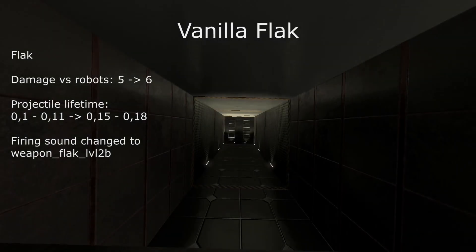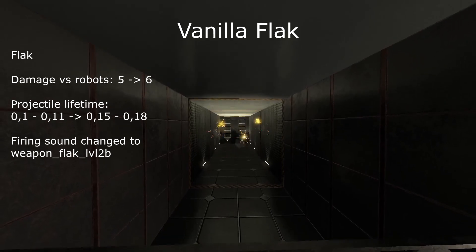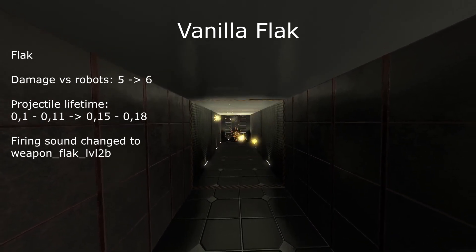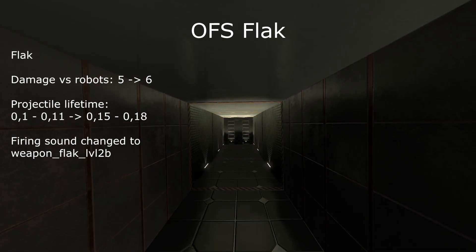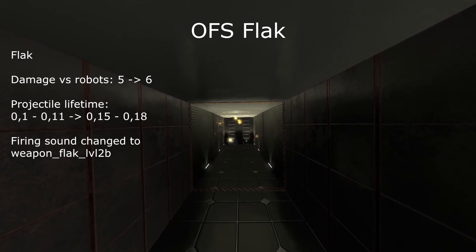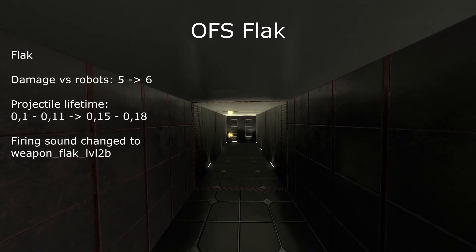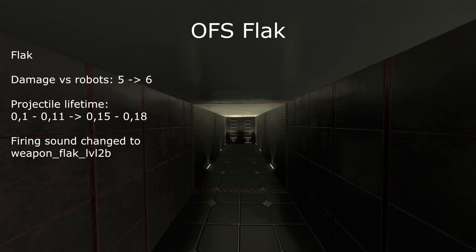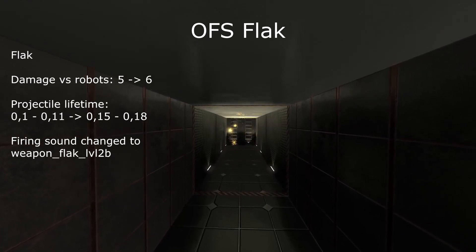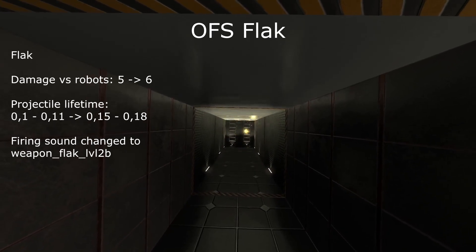The Flac Cannon is now a player-only weapon, and has had its damage increased by 20%, from 5 to 6, has had its projectile lifetime increased by approximately 50%, from 0.1–0.11 up to 0.15–0.18, and its firing sound changed to a beefier one. All of these changes were implemented to increase the overall power level of Flac, and to make it a more appealing option compared to its main competitor, the Crusher, which in the vanilla version of the game was essentially just a better weapon.